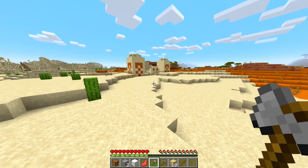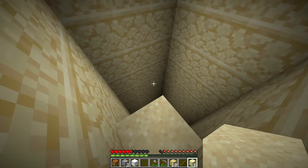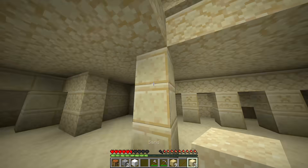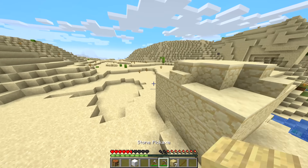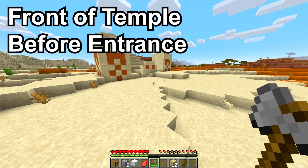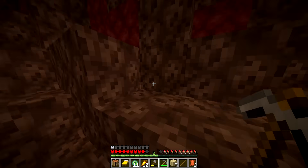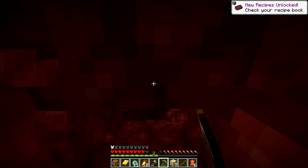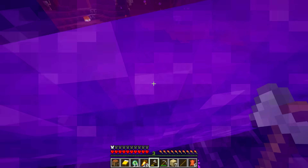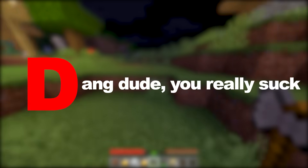This next runner starts by heading straight to a desert temple. The runner cut his video as he was building up and out of the temple, then resumed it while still building up, but in a different temple. This becomes very clear once you notice that the area surrounding him when he exits the temple is completely different than the area surrounding him when he entered. He does the same thing again in the nether, by digging into a wall near the fortress he had just looted, and then turning around to suddenly be in a completely different location next to his portal. I'll give him a D for: dang dude, you really suck.